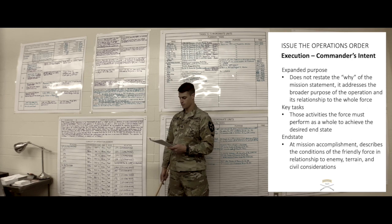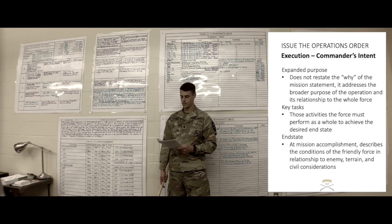Execution. My Intent: purpose is to destroy all ALF elements on objective gold and block all ALF movement north of Phase Line Seahawks, in order to secure the eastern flank of 3-161, the brigade Decisive Operation, allowing them to pass follow-on forces south. Key tasks: destroy all ALF on objective gold, block all ALF movement north of Phase Line Seahawks. End state: First Platoon, Apex Company, 1-161, will have destroyed all ALF on objective gold, established at BP2 to block all ALF movement north of Phase Line Seahawks, secured the brigade Decisive Operation's eastern flank, friendly casualties minimized, and all civilians encountered safeguarded back to the division rear.